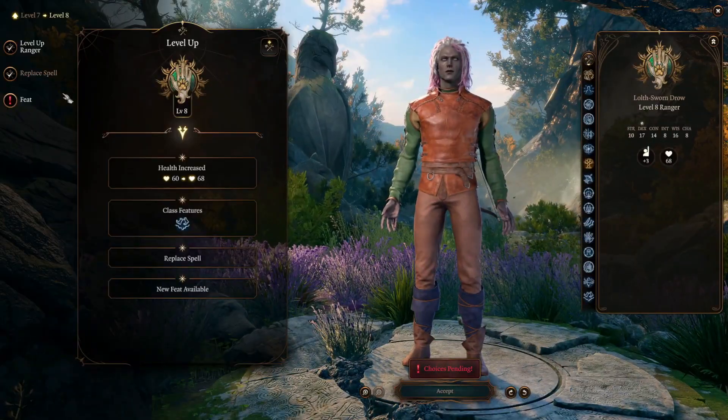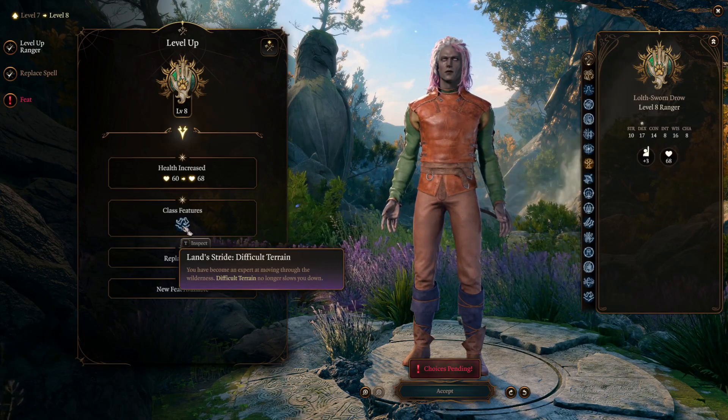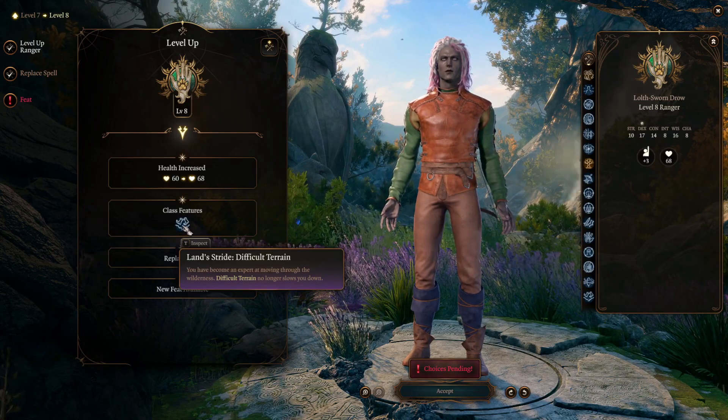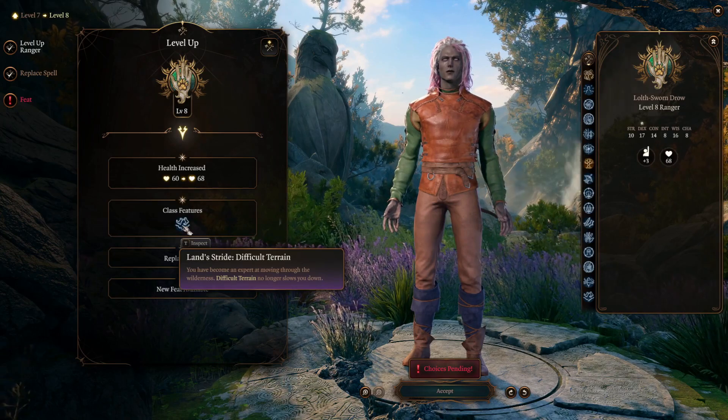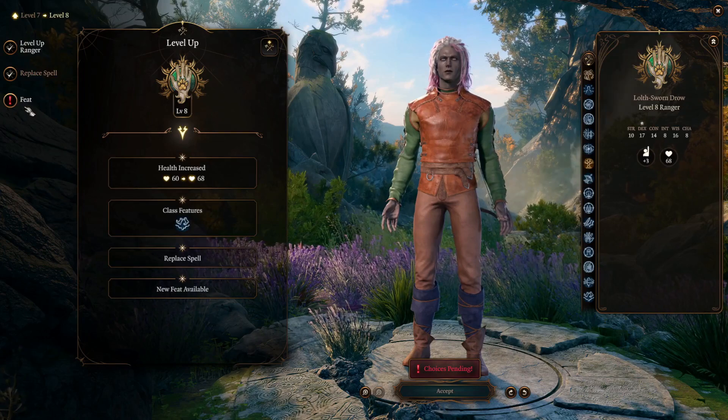At level 8 you can replace a spell and gain the Land's Stride difficult terrain feature. You've become an expert at moving through the wilderness, so difficult terrain no longer slows you down. You also get to pick another feat.